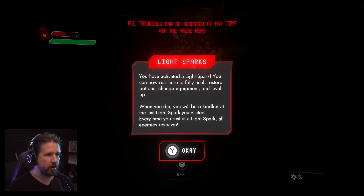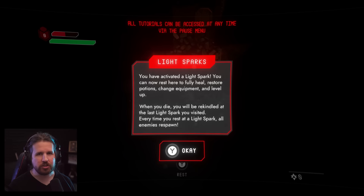Alright, here we go. Void Souls. What I just activated is called a light spark. You can rest here to fully heal, restore potions, change equipment, and level up. When you die, you will be rekindled at the last light spark you visited. Every time you rest at a light spark, all enemies respawn. It's a pretty common souls-like mechanic.